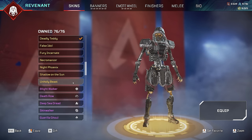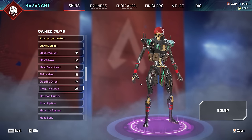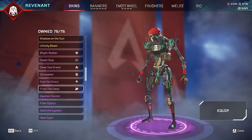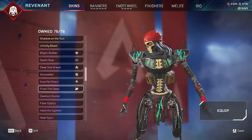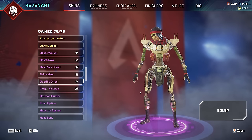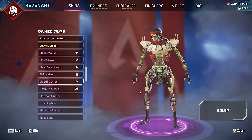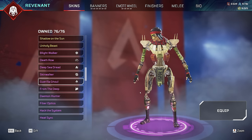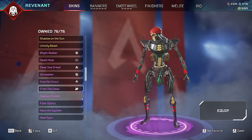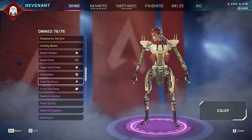For his rarest skins we have to go down to the epics. One is From the Deep, which came out all the way back in 2020, come back in the store a couple of times - a little pirate Revenant looking pretty cool. Then Gorilla Ghoul is the other rare, rare one - came out in Season 8, has come back a couple of times, but the reason it's so rare is it is a reskin of From the Deep, so you have to have the original to then buy this. It goes from pirate into gorilla - I guess that makes it rare.